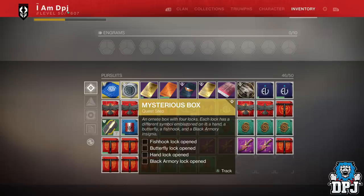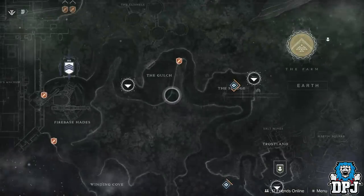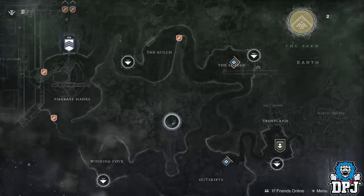Upon loading up the Black Armory, you are instructed to go and do a few things regarding the machine gun frame for Ada-1. One of the last steps is to go back to Ada-1, who sends you to the forge on the EDZ.